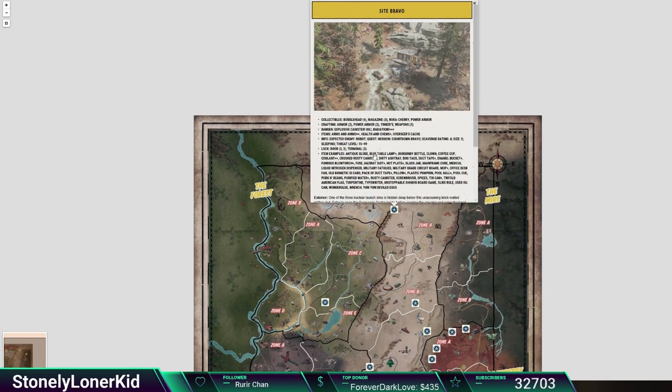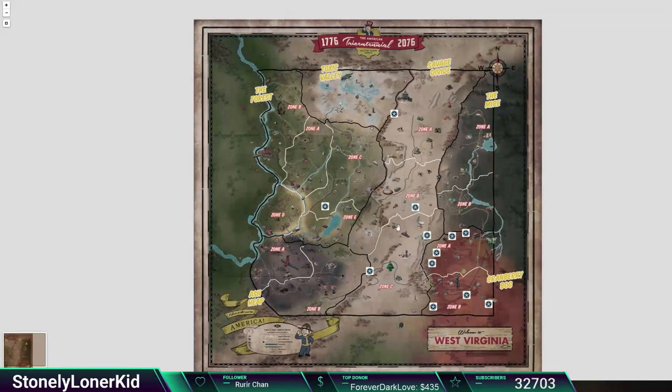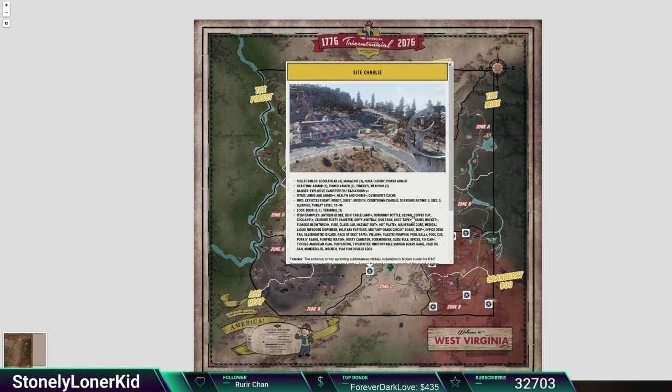We've got one up north here in the Savage Divide — Site Bravo. You guys can pause if you want to read any stats on it. We've got one down here in the south of the Savage Divide, just barely in the Savage Divide — it's almost in the Ash Heap. Site Charlie.